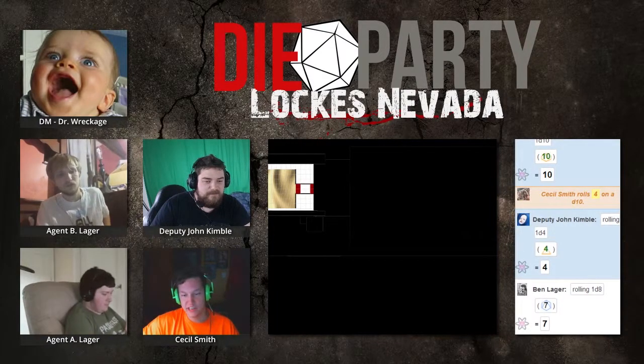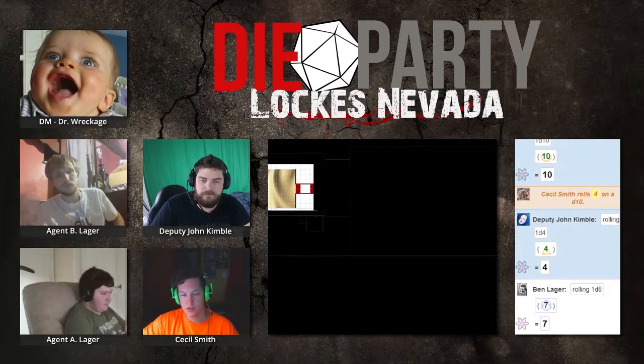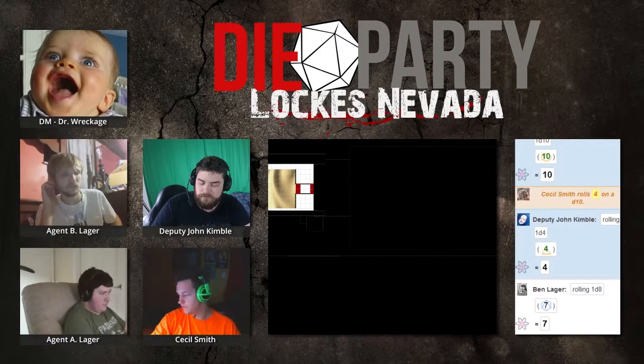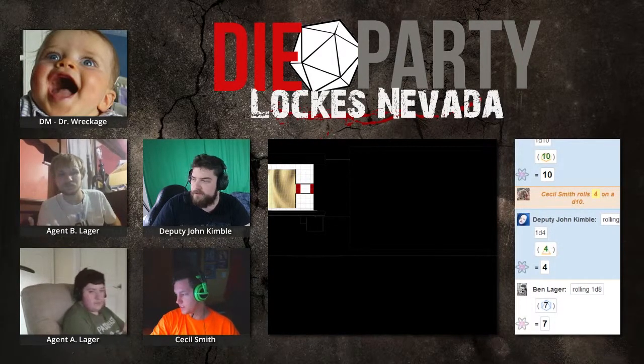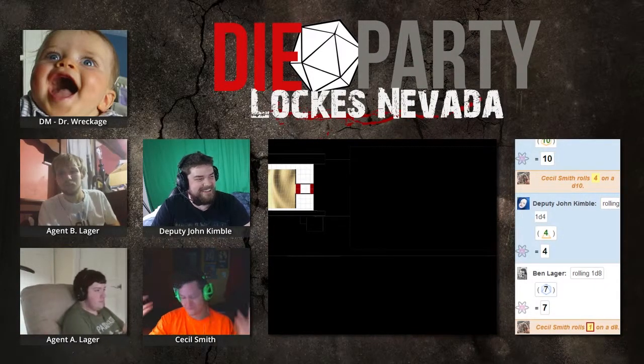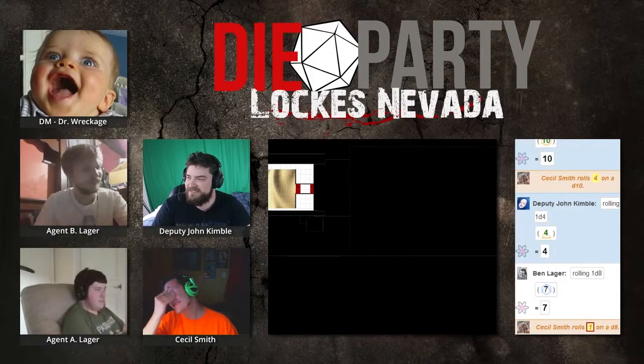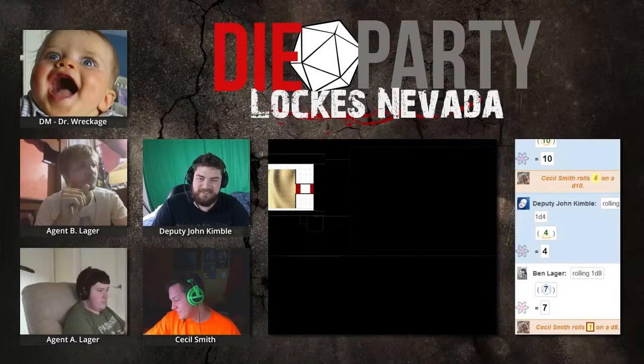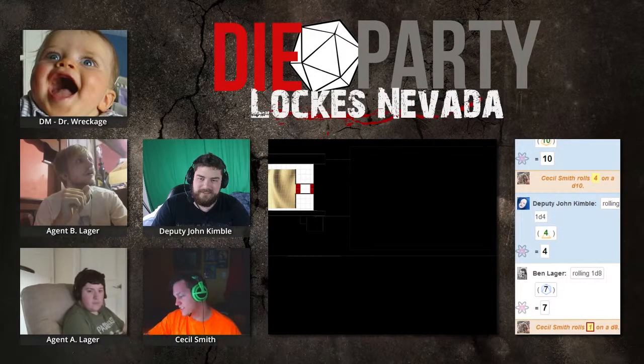Is there anything else interesting in there? What do these buttons seem to control? You can't tell what any of these buttons control - the interesting thing is the buttons. You can roll to determine their function, or you can say you press random buttons. On a roll of one, you end up pressing random buttons anyway, and you're really convinced this is the button you need. The effect is that the door to the outside, which was pried open by the Humvee, proceeds to close the rest of the way - finishing crushing the Humvee and cutting off your escape. Perfect.